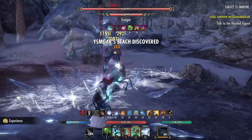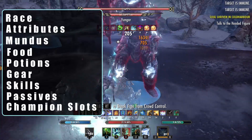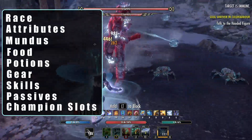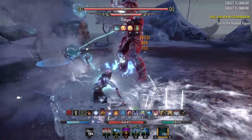This is a quick build guide. We'll be going over the Race, Attributes, Mundus, Food, Potions, Gear, Skills, Passives and Champion Points slottables. The info will be minimal, so I'll only be going over what's necessary. Do feel free to comment and let me know if you'd like a full detailed guide, or if there is anything I could do better. With that all out of the way, let's dig into the Winterborn Build.